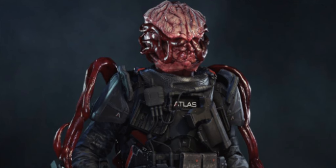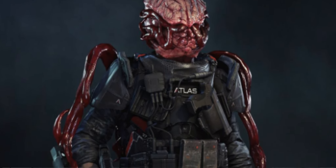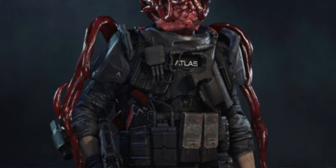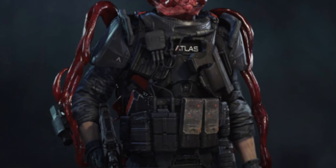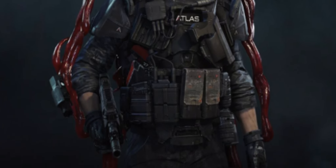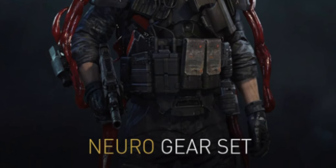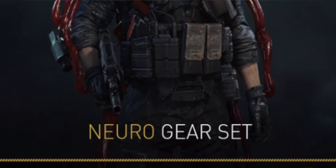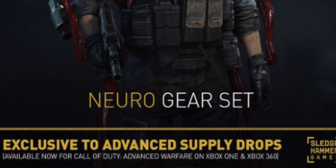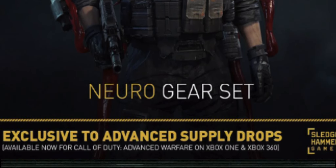First off, we're going to look at the new Neuro set. You can only get this in advanced supply drops and it looks like the Eco and the Kraken — it's basically re-skinned. It's actually like a brain: if you were to take a brain for the exosuit and stick it on your back, that's what it is. The Kraken head itself also looks like a brain.